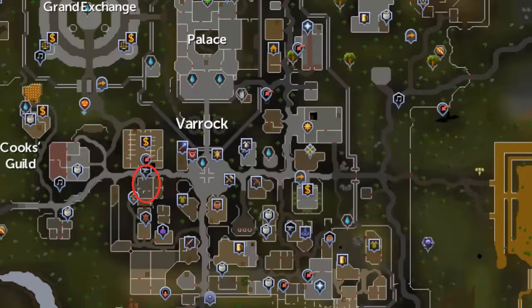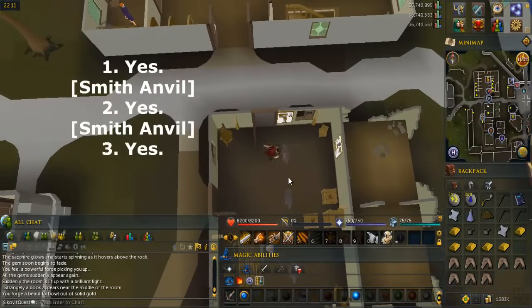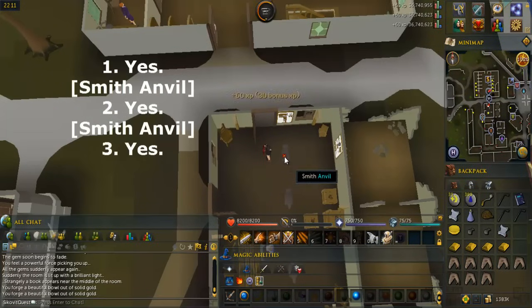Go anywhere that has an anvil. Smith on the anvil and say yes to make a golden bowl. Do this three times.